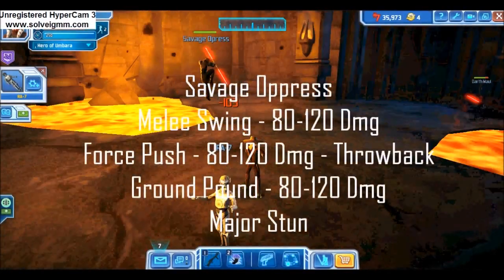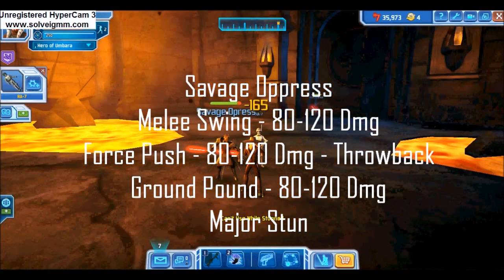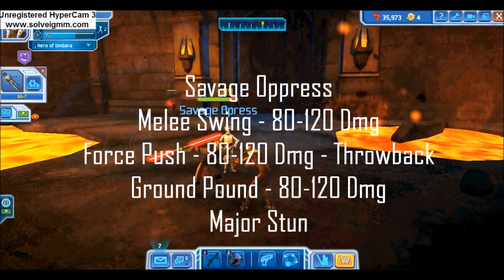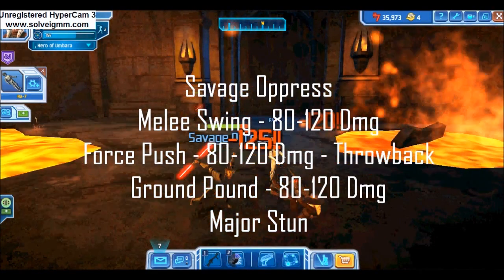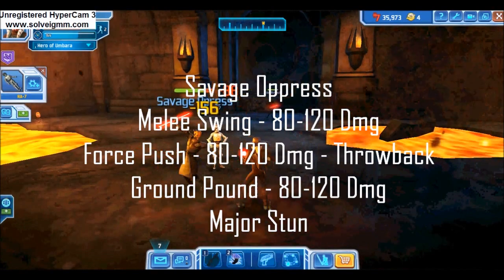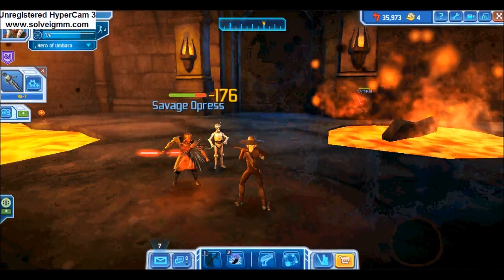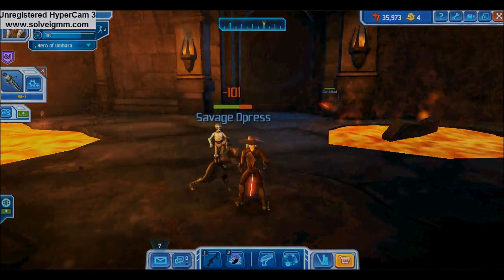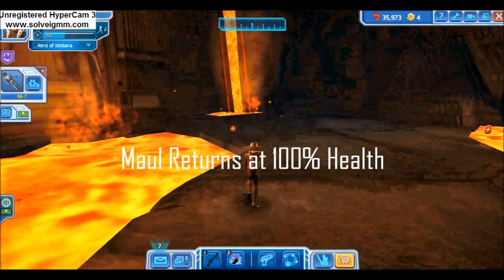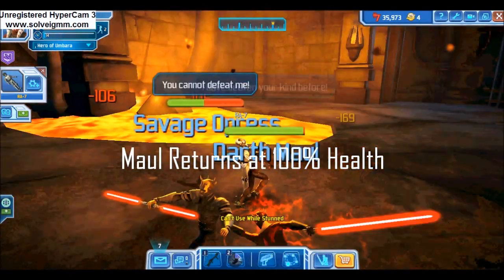Savage also has three attacks: a melee swing, a ground pound, and a force push. His melee swing and force push deal 80 to 120 damage, same as Maul's. Savage's ground pound also deals 80 to 120 damage and is a heavy stun — this attack is ultimately unavoidable and will stun your player even if out of melee range. Regardless of whether you have defeated Savage, Maul will come back into play after his health has fully regenerated.